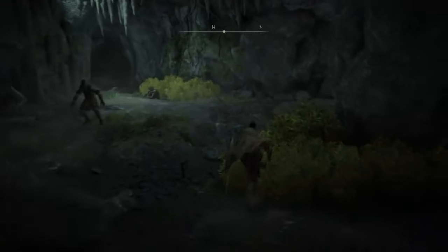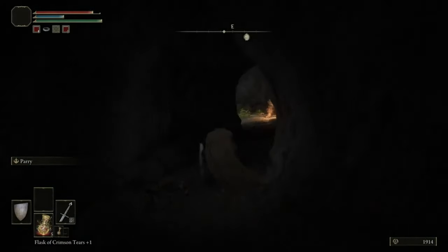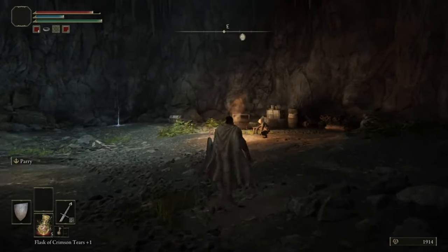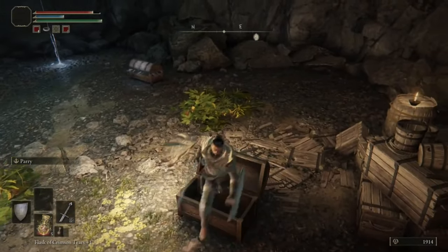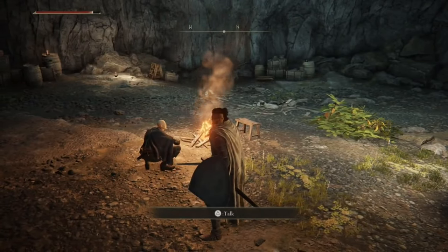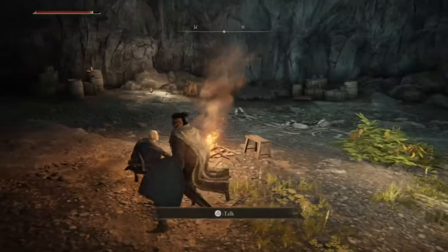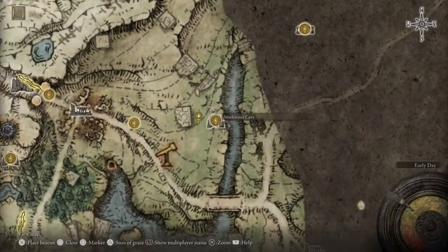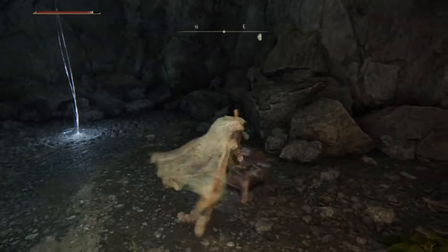Keep going through here - if you have a lantern or torch, activate it. Come in here and head right. Keep going through and you'll end up here. Open this chest, then talk to the NPC. When you fight him, don't kill him - when he says mercy, give him mercy. He'll have an option saying 'let bygones be bygones' - go ahead and select forget. Rather than leaving, reload the area and he'll be sitting here.